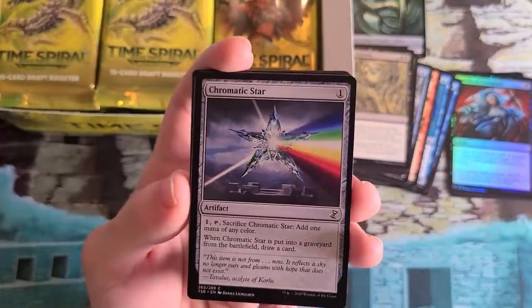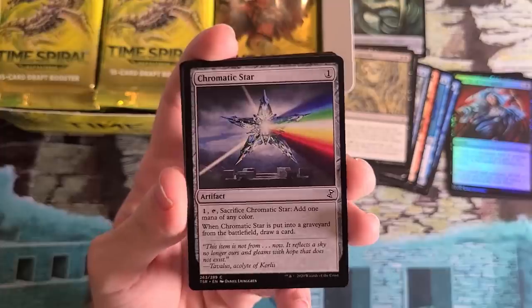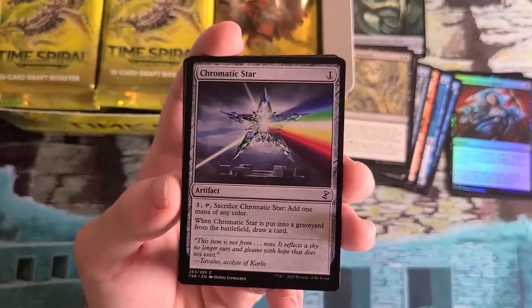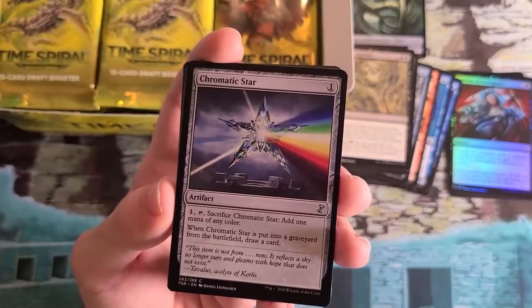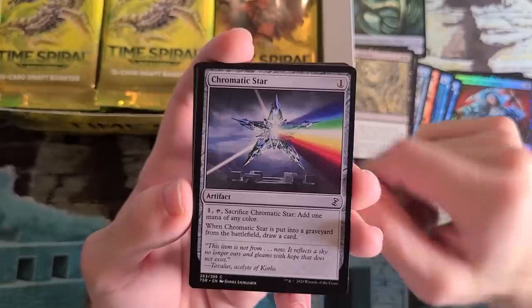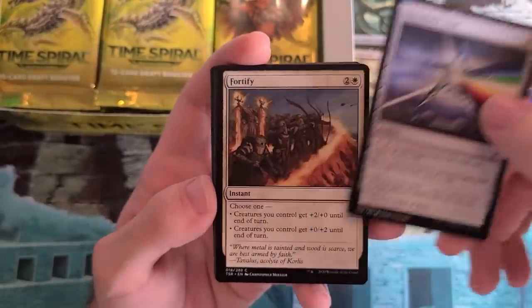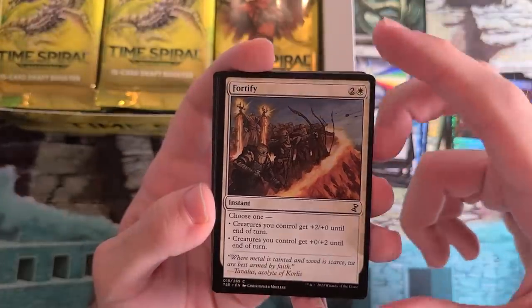Brand new art on Chromatic Star — you can expect to see this in a Modern or Pauper table near you. This was created as a fixed Chromatic Sphere because Chromatic Sphere had some weird issues with having you draw cards face down into your hand. For more information, you can watch that video.